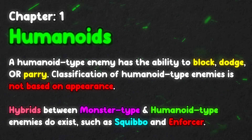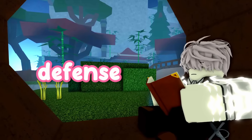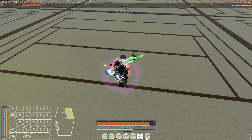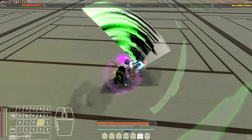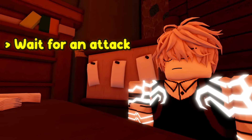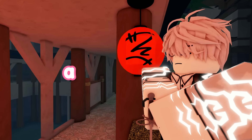You fight every humanoid the exact same way — it's all about switching between offense and defense. When you aggro an enemy, always play defense first: don't attack, just wait until they do something, then parry or dodge. After landing a successful parry, switch to offensive and attack until you get parried, then switch back to defensive. It's literally as simple as: wait for the enemy to attack, land a parry, attack until they parry, repeat.